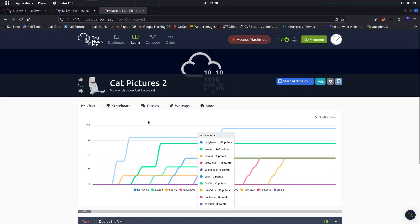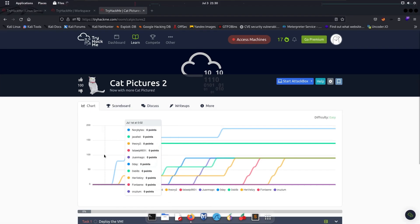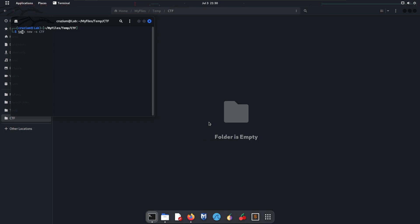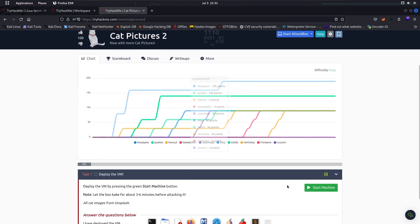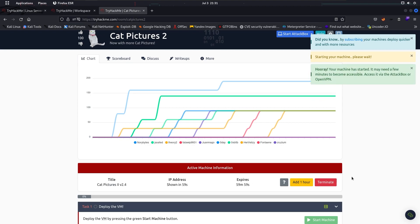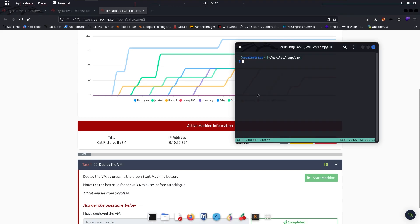Today we're going to do the TryHackMe room challenge 'Cat Pictures.' First of all, let's open our files, open a terminal here, and deploy our tmux terminal. Let's connect to the OpenVPN server in a new tab. Now start the machine — it's going to take some time. Let's wait. Our machine is up and we don't need to do any manipulation here.